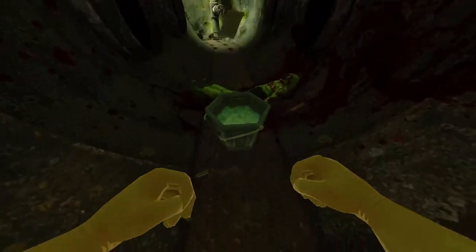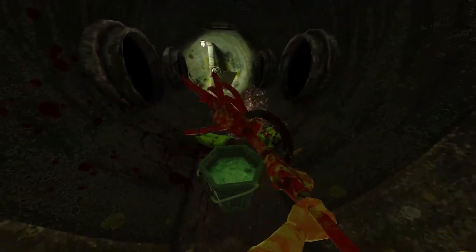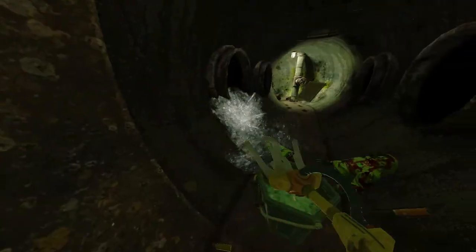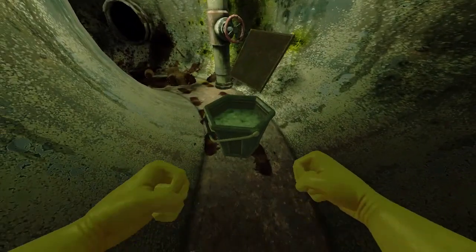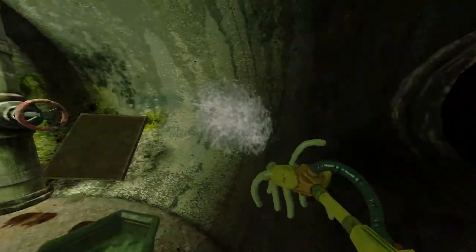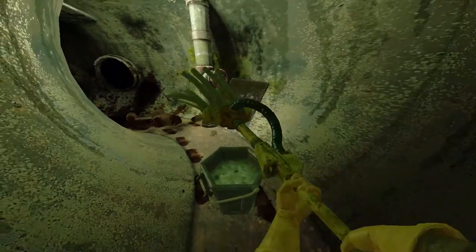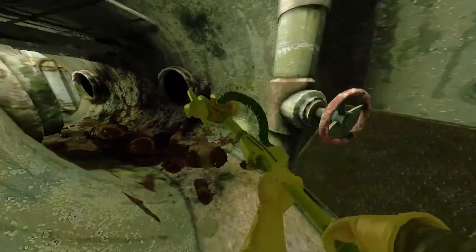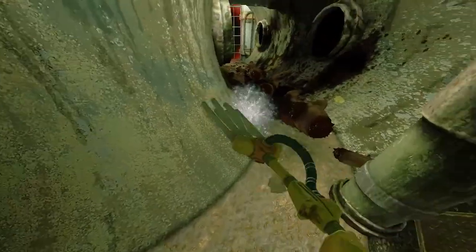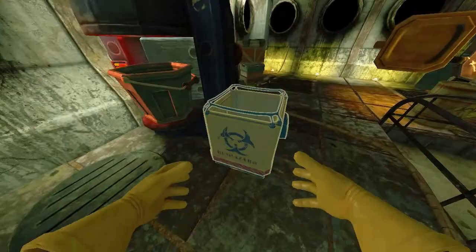Whenever I grab a bucket and want to switch to my mop right away, I grab the bucket and then when I'm back in position I press number 1 — it saves more time. Also there are suit marks over in those two places I just cleaned. You might not be able to see them — you might need a light for that, which I'll get into in a bit.